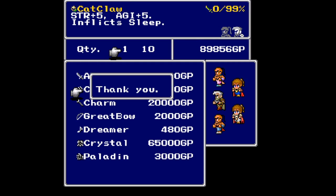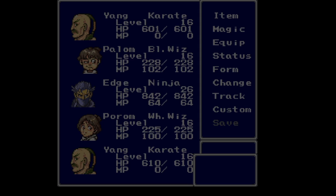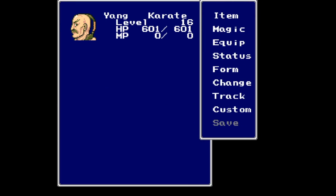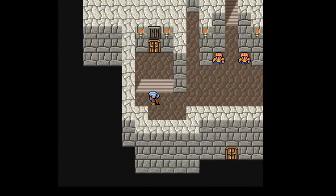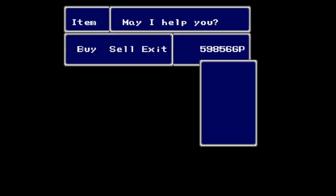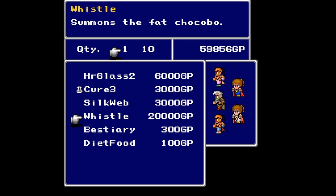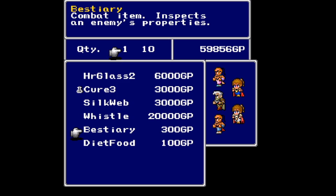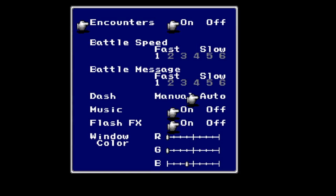Yay! Those are damn expensive. I think the catclaw is the one that does charm — yes. I think this is his best weapon because he disappears fairly early in the game. You wouldn't normally be able to buy it — you'd just find it in a chest somewhere. That's the only good thing there. That can be useful — that's not, that's not, that isn't, neither is that. Well, that's good to know. How am I doing on health? Everything's good since I didn't have any encounters on the way down because I turned them off — which reminds me, I should probably turn them back on.